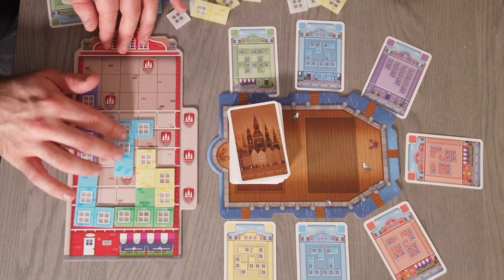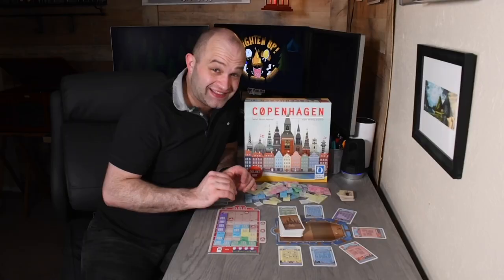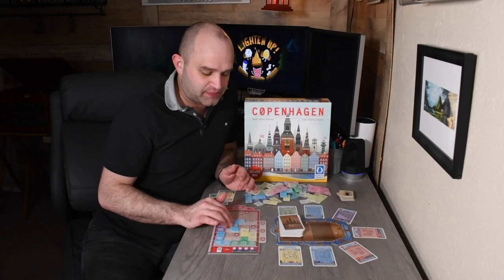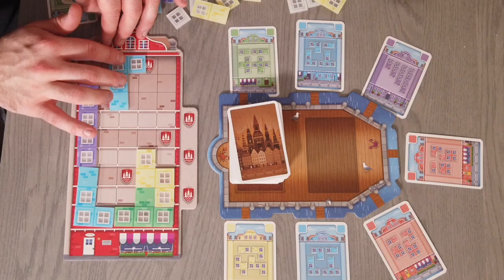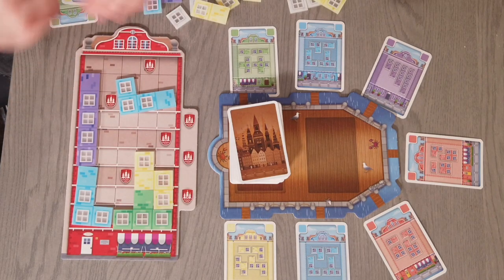When you put your tiles down, you have to put it down just like Tetris, as if gravity is falling. In fact, I think this game is the most like Tetris of any of the games that use these types of tiles, just because they fall down exactly how you would place them. You can't do it like that — that's wrong.